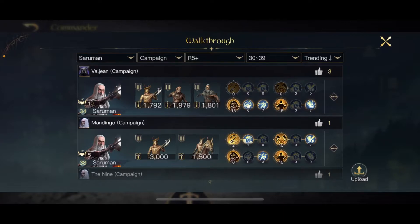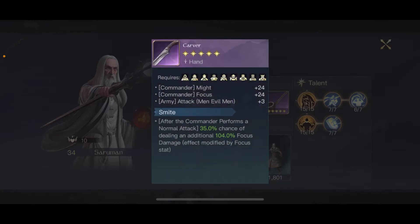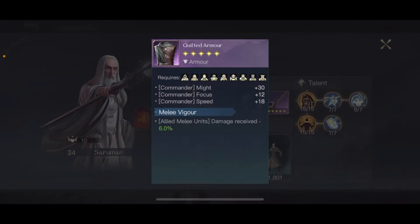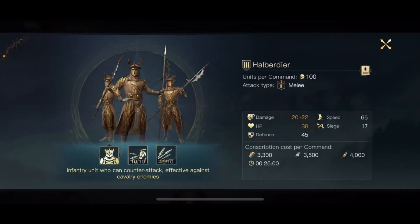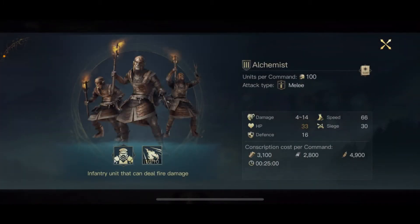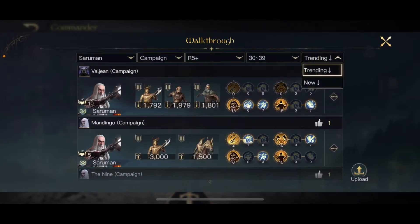You can see how people are using their Saruman. If you click on the right, you can even see what kind of equipment they use with him, and what kind of army they're running. This Saruman build is actually not bad. You can check basically everything. There's also a trending tab, and if you press New it will show you the newest uploads.